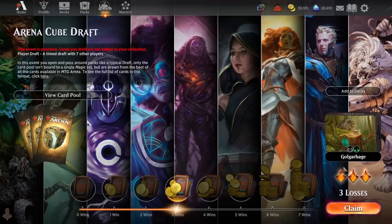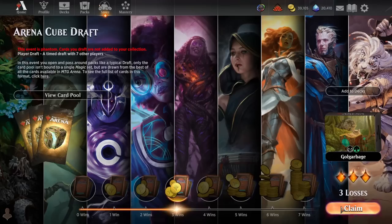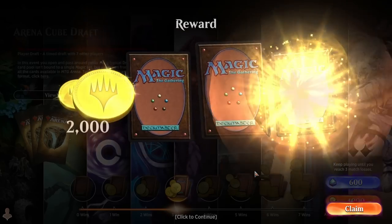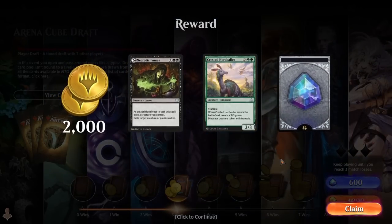It was a perfectly average run. Our mid-game wasn't great and I don't love green as a color in the cube this time around - that's probably about all there is to say. It's going to be 3-3. Two thousand gold and three cards is the reward - kind of a bummer in terms of prize, but still a perfectly average run. If that's the worst we do this time around in cube, then we've done pretty well all around, so we'll take it.